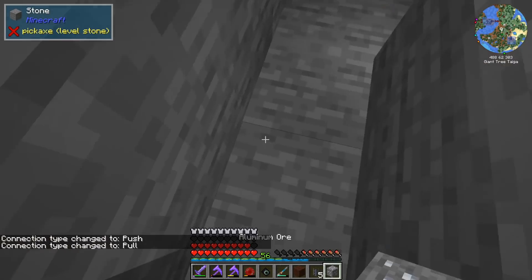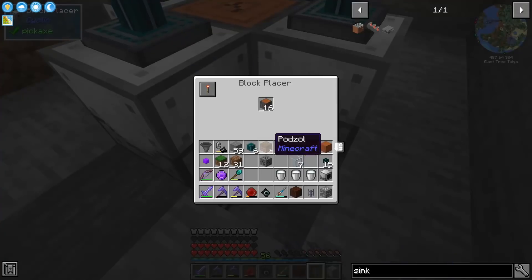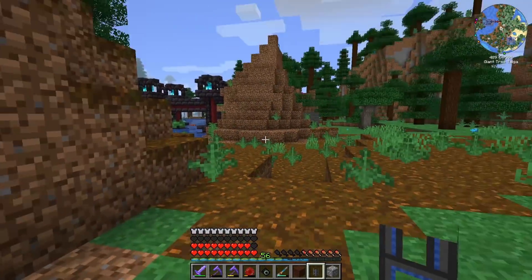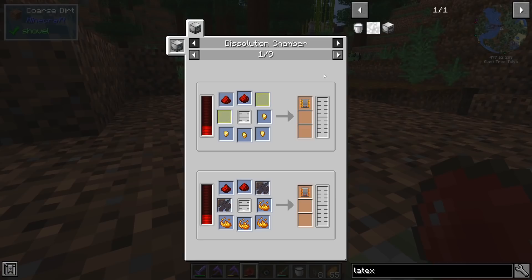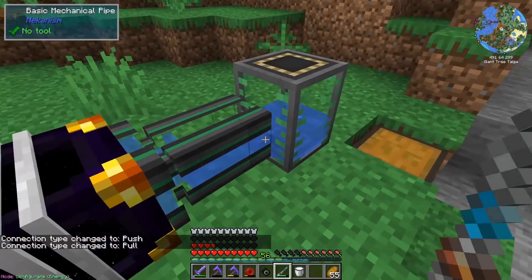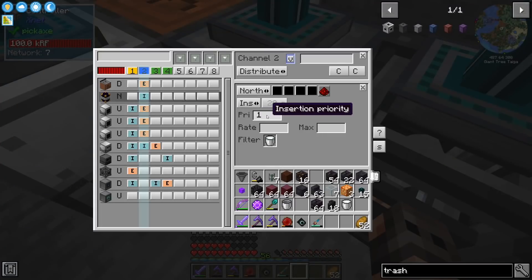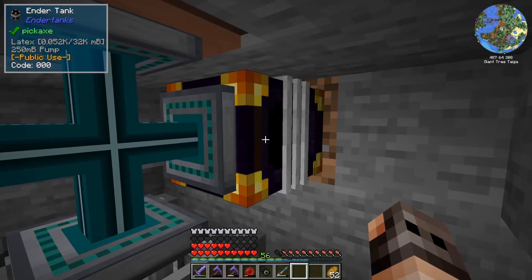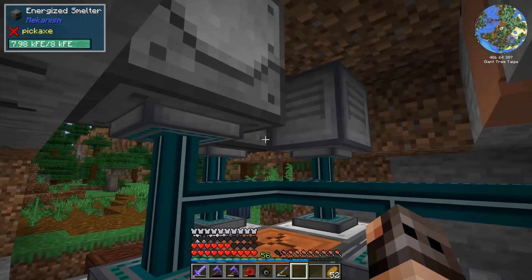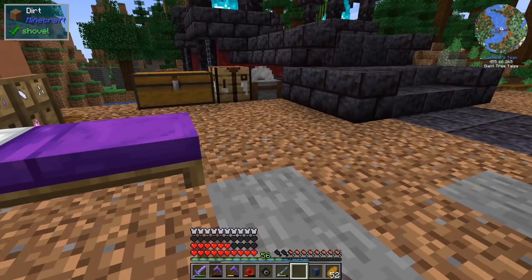The final thing is hooking up a crate to the block placer so that it gets fed logs automatically - and we are basically done. Checking the recipes, latex has other uses in a dissolution chamber for different types of upgrades and dark glass. Plastic isn't the only application for latex, so we want a reserve. We'll use an ender tank with a priority of five so it fills up with latex first before we get plastic, and we'll label it so I don't forget.